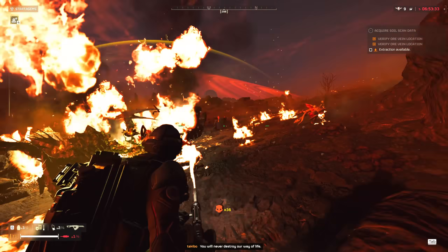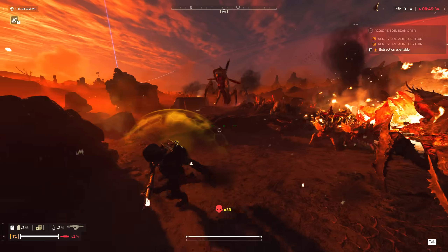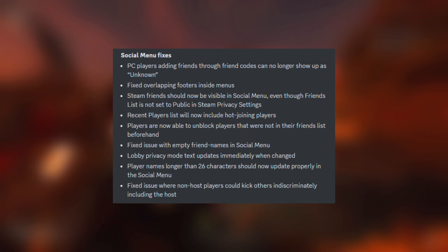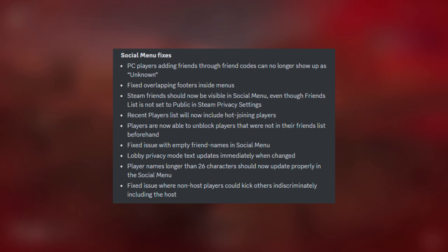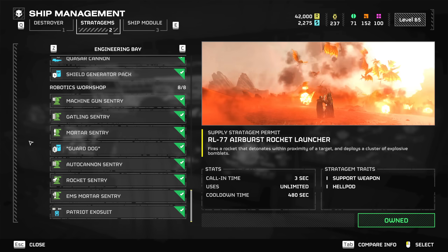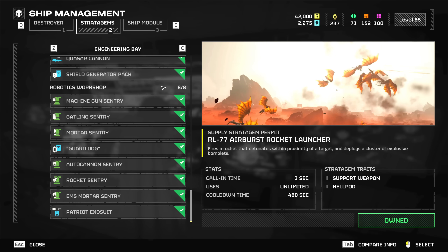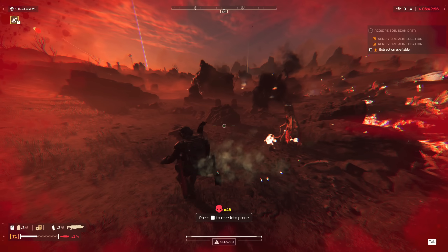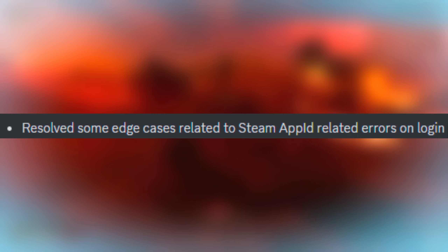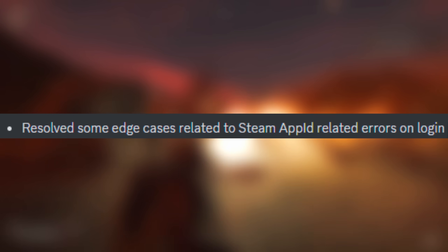We've also got a lot of social menu fixes with this patch. I'm unfamiliar with a lot of these as I don't usually use the social menu, but here they are listed out — give it a quick pause to check them out. And lastly, they fixed the total purchase counter on the right side of the Robotics Workshop section. It no longer displays 7 out of 8 despite all stratagems being purchased, and they've also resolved some edge cases related to Steam App ID errors on login.